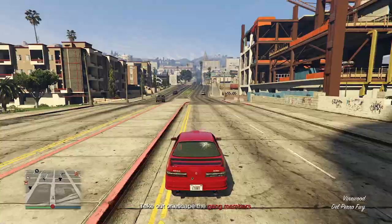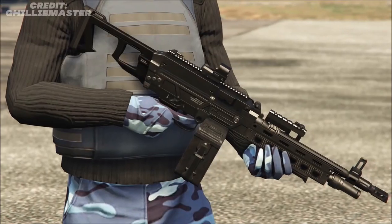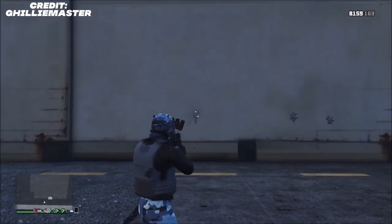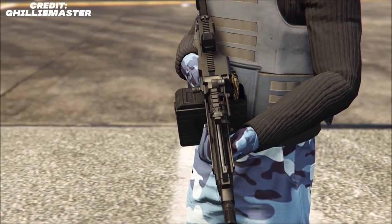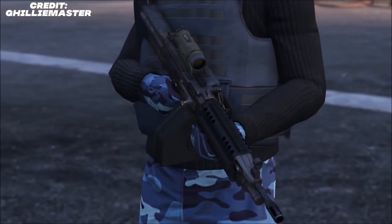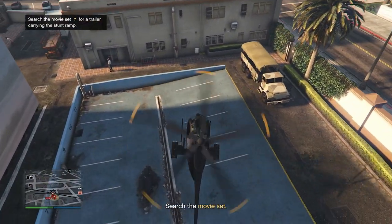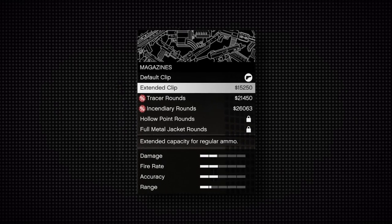The next category is machine guns, and here we only have one — the Combat MG Mark II. The Combat MG Mark II is crazy good for clearing out large areas with a lot of enemies. It also deals a bit more damage than the ARs in this game, so if your enemies have more HP than usual, like some kind of tank or an enemy with armor, then the Combat MG Mark II is perfect. If you equip the extended clip, you will get 200 rounds per mag, which is insane.